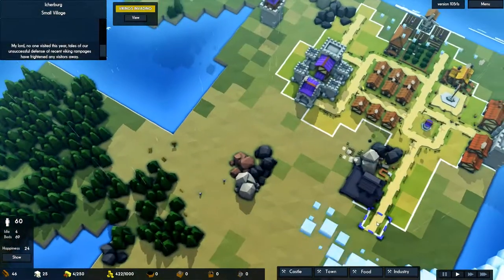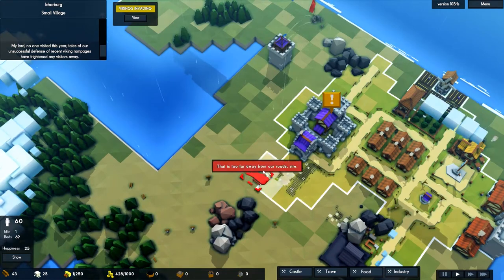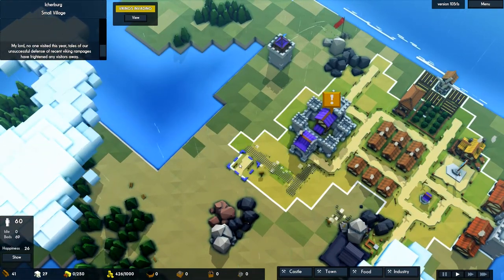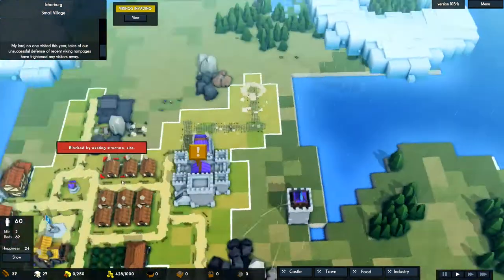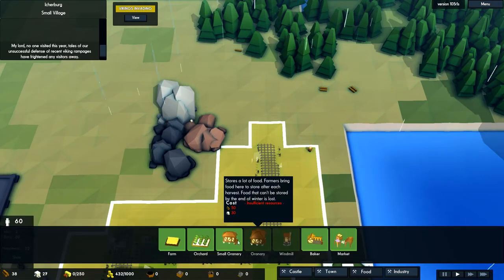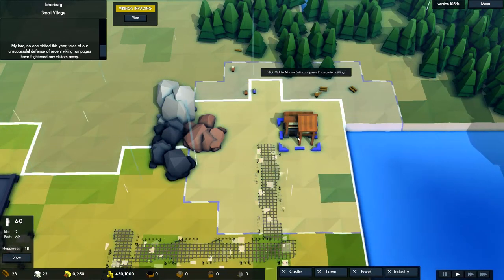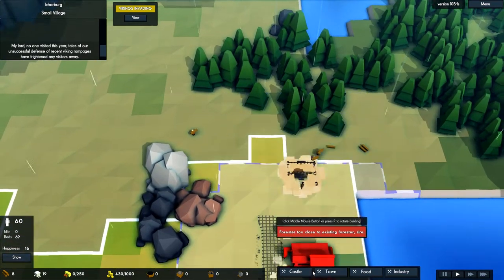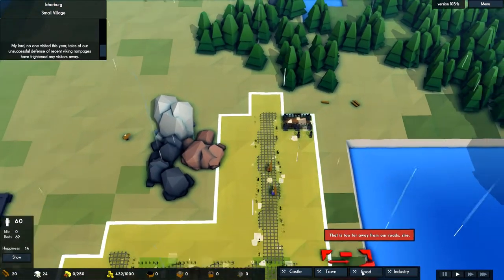So first of all let's get a road going up from the castle here. We'll bring it out this way and we might even have a couple of little houses along here as well — that might be quite neat. One more maybe. And we'll start a little bit of an industrial area here as well because we've got some iron here that we'll be able to mine in a little while. Let's carry the road up a little.